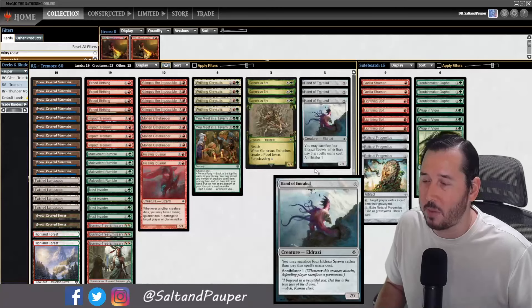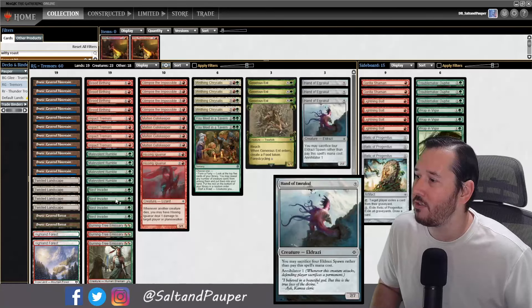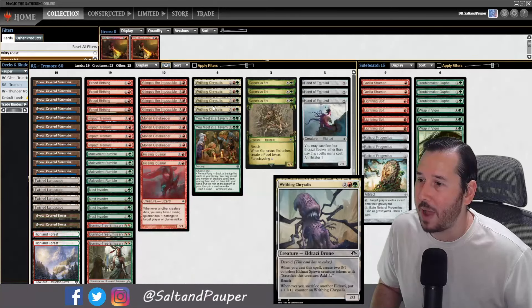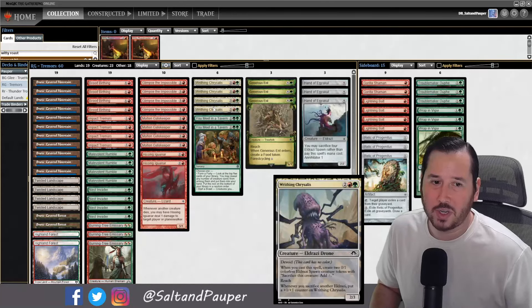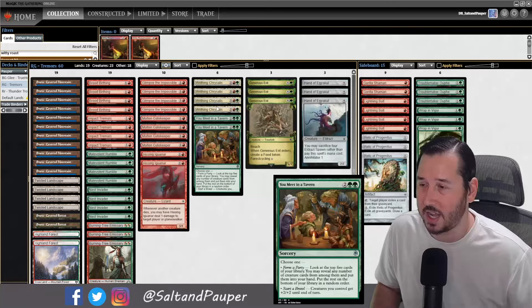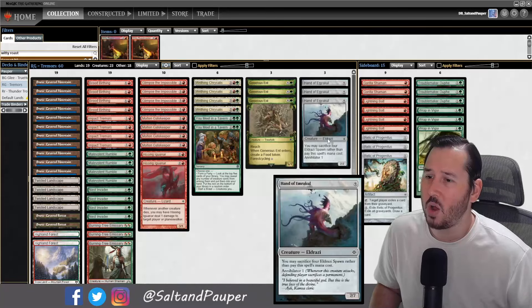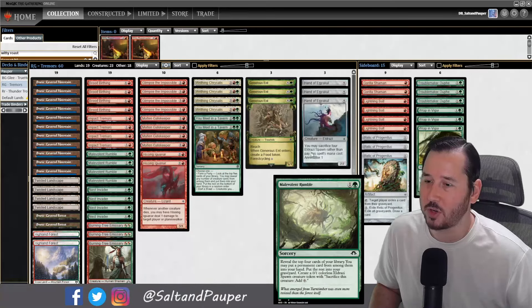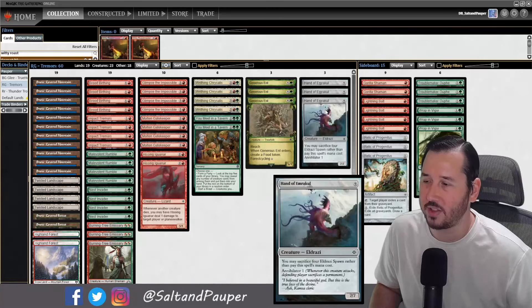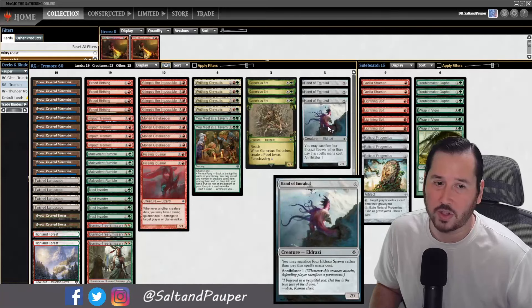Mono Blue Terror is really popular right now. Although they do have Bounce, not a ton of things on our board want to be bounced. If they bounce a Chrysalis, they reset the counters, but we get three more creatures. If we've got Impact Tremors or a Gatekeeper in play, that damage can stack up really quickly. Hand of Emrakul is very similar — we get to play it just by sacrificing spawns, no need to tap out 9 mana. If this lands against a deck that doesn't immediately have an answer, it can very quickly swing the game in your favor.